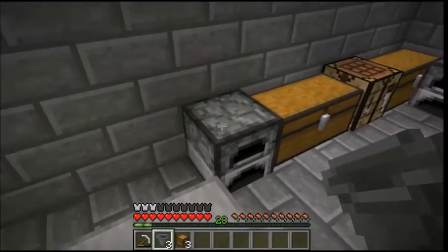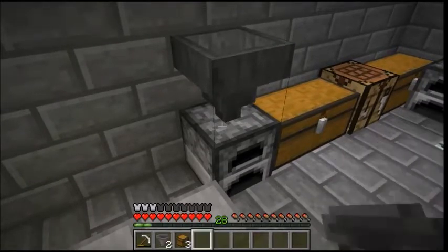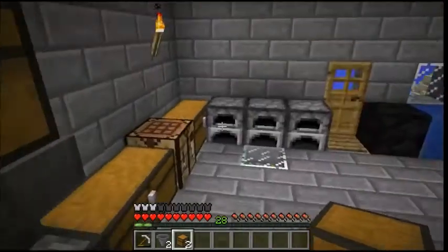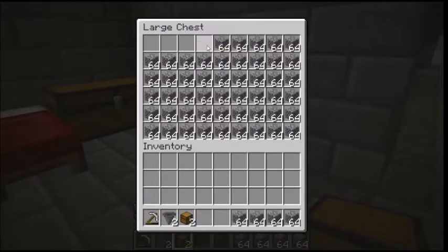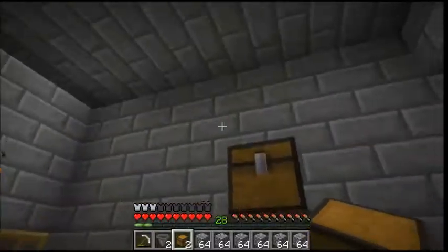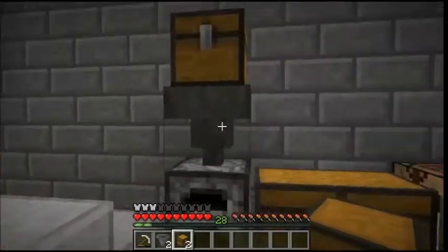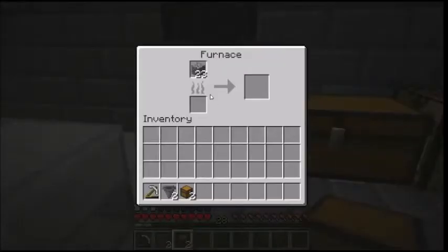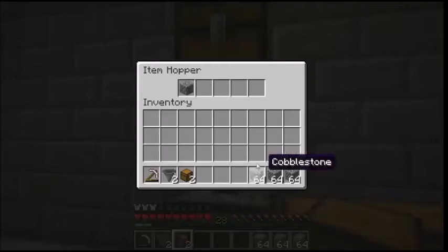So what I did is: make sure you shift-click the hopper on top of this furnace, then shift-click the chest on top of that. Then you can get all your stone — as much stone as you can fit in that chest — and put it in there. You can see it already starts draining out into the hopper.